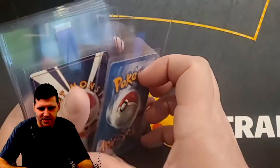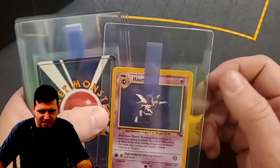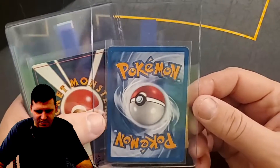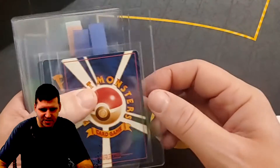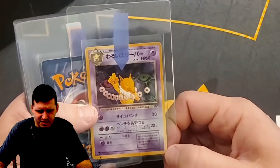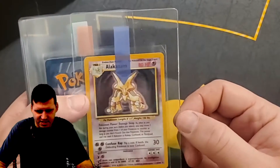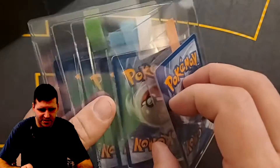Back to English — Haunter non-holographic. This one is in really nice condition. Centering is very, very lightly off on the left side, same on the back, but there's not a whole lot of whitening on the back of this card, so I can't complain too much. More Japanese Hypno — this one has the rarity symbol, Rocket Gang again.